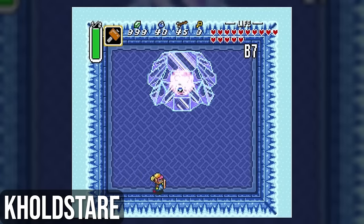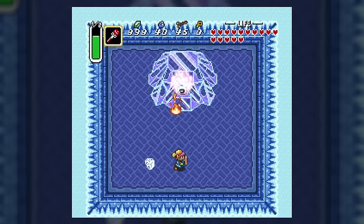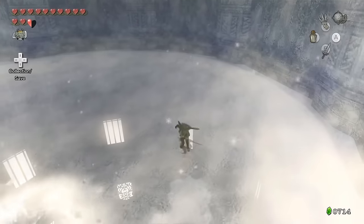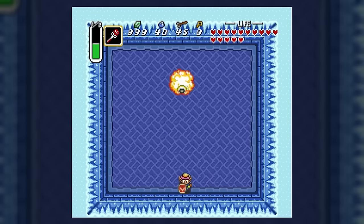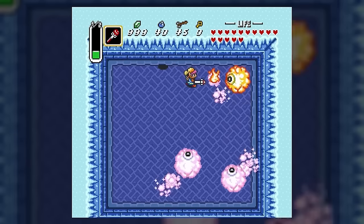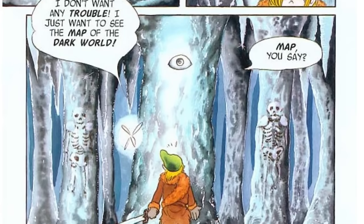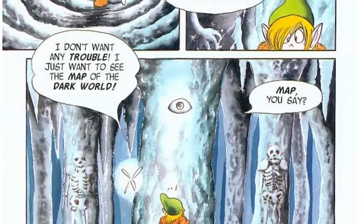Speaking of eyeballs, the last eyeball boss of the game is Kholdstare, the boss of the Ice Palace in the dark world. This eyeball surrounds itself in a cloud encased in ice, from which it rains ice down upon Link in an attempt to kill him — which sounds remarkably similar to another boss in the franchise. Once its ice shield is broken off, it splits into three eyeball clouds that each must be destroyed. It never appears anywhere else in the canon franchise. In the manga, its name is Cold Stone, and apparently it can talk.